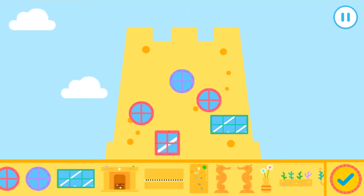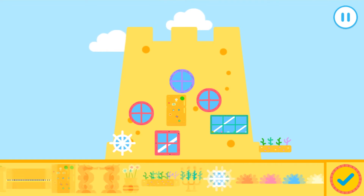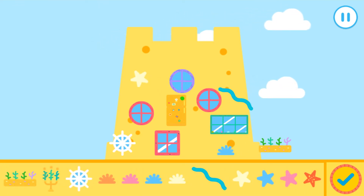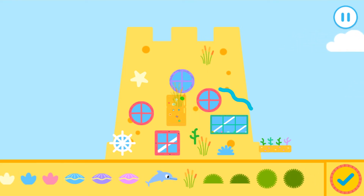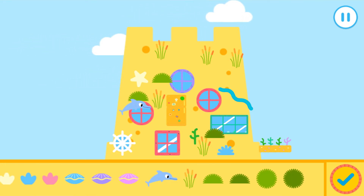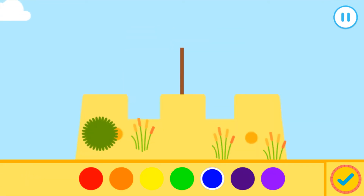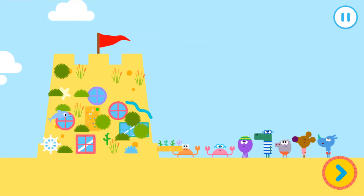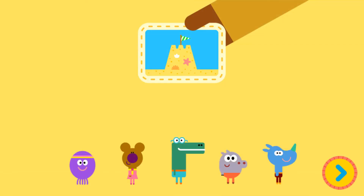Amazing. Good work. Nice. Excellent. Amazing. Good work. Nice. Excellent. Amazing. Good work. Let's add a flag to your sandcastle. Tap on a colour. What a brilliant sandcastle, Happy. Yay! Well done, squirrel.